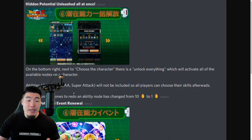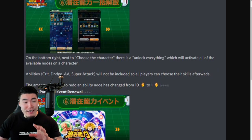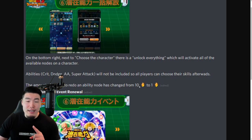One thing to note: abilities like Crit, Dodge, Additional Attack, and Super Attack will not be included so that players can still choose their skills afterwards. It's going to unlock the ones where you don't have a choice, like Attack, HP, and Defense, and for the ones where you can choose between two skills you can do that after the fact. Also, the amount of stones needed to redo an ability has been reduced from ten stones to one stone, though I think this might just be part of the campaign for the Version Z release.